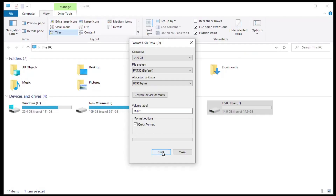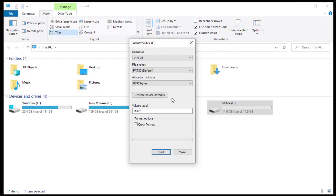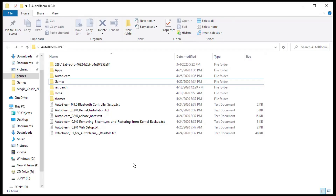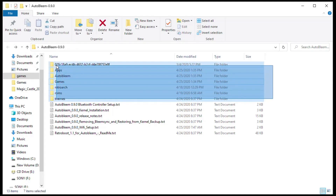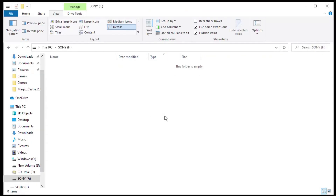Make sure quick format is selected and the volume label is set to SONY, all capitals. When you're ready, hit start. You'll get a notification that formatting will erase all data on the disk — click OK. You'll get the message that the format is complete — click OK one more time. Close out the format screen and now you have your Sony drive. Open up your AutoBleam folder. If you're new to using AutoBleam, I recommend taking a look at the text files — they explain the different features AutoBleam has. Highlight all the folders, right click and copy, then paste them onto the root of your flash drive.